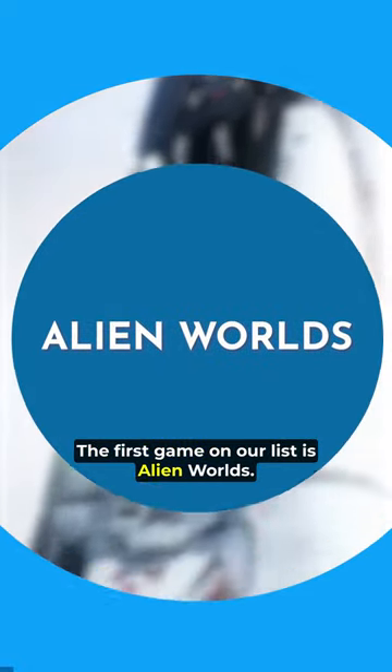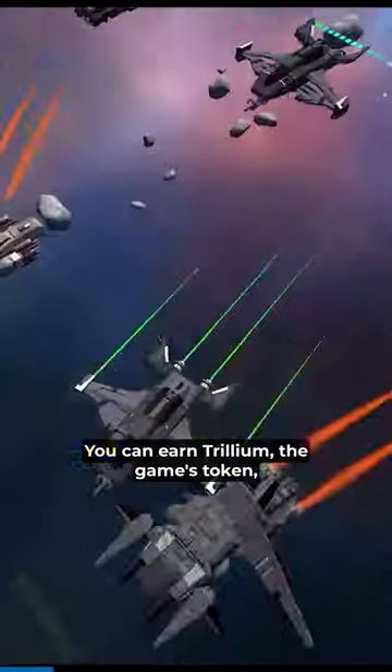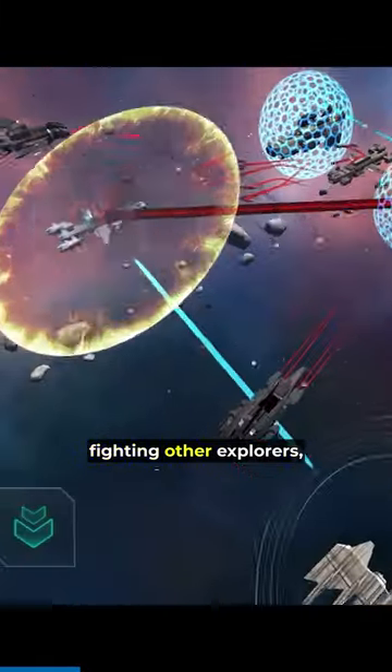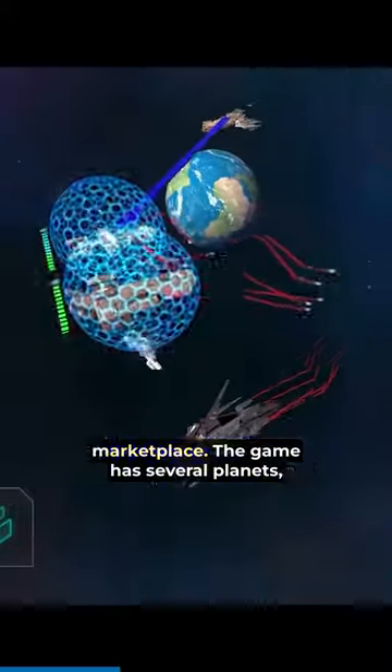The first game on our list is Alien Worlds. Alien Worlds is a space-themed DeFi card game being built on multiple blockchains. You can earn Trillium, the game's token, by mining on different planets, fighting other explorers, and voting for planetary councils. You can also trade NFTs and TLM on the Atomic Hub Marketplace.